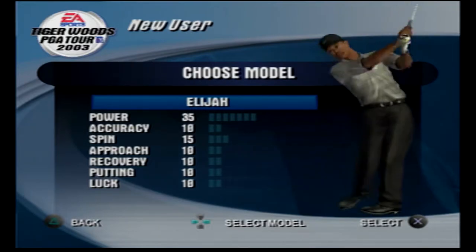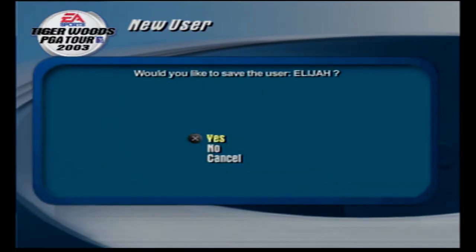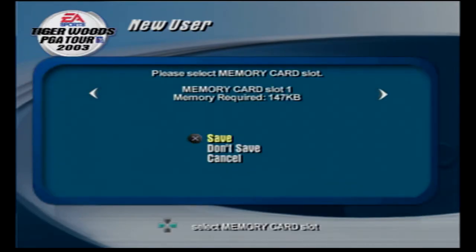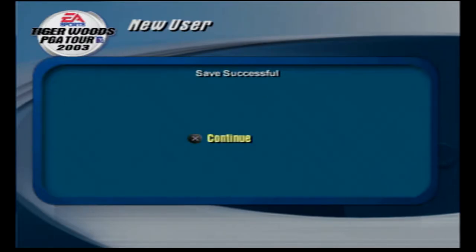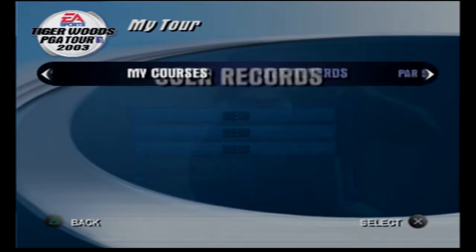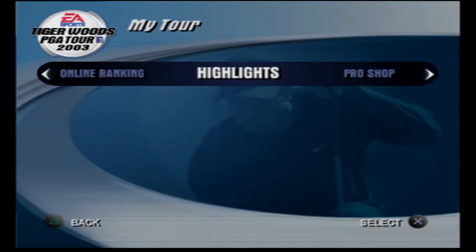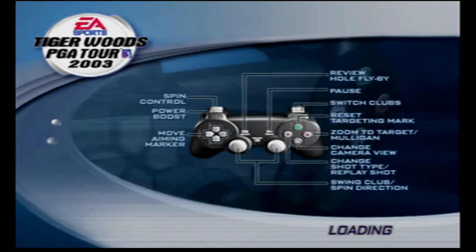So Tiger gets 35 — we'll play as Tiger. We have 1 power. I believe it's 2004 where the next one lets you create your own person. Okay, I think we have to do a play-now first for it to give us a little tutorial, kind of like we had to do in 2002.